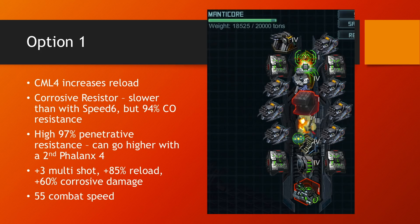Option one is primarily what I'm building right now. It has CML4 Countermeasure Loader to increase scattergun reload, since they're very slow to reload even when ranked. I paired a corrosive resistor with RA3, giving 97% penetrative resistance and 94% corrosive — very good for defense. Then I use the new special Roaring Barrel System from last raid for its multi-shot, reload bonus, and damage. That makes the ship a little slow, and I'm trying to add the new armor, though I may not have four plates depending on tokens.